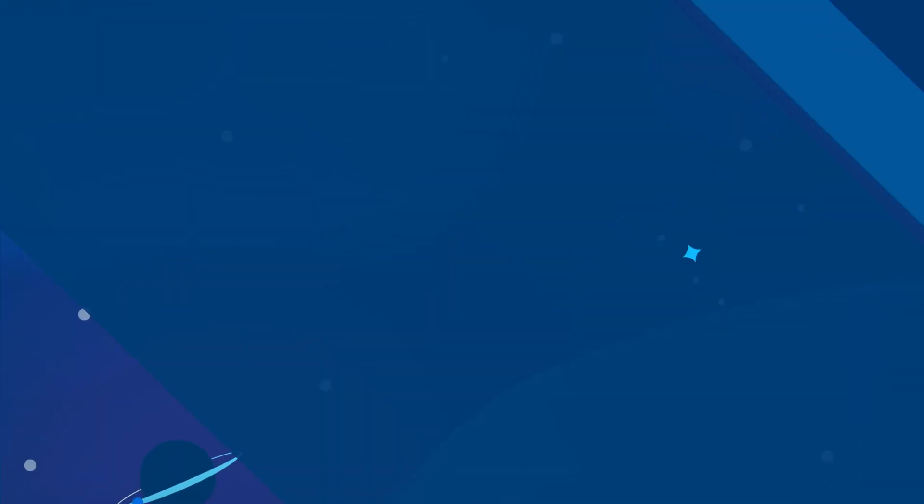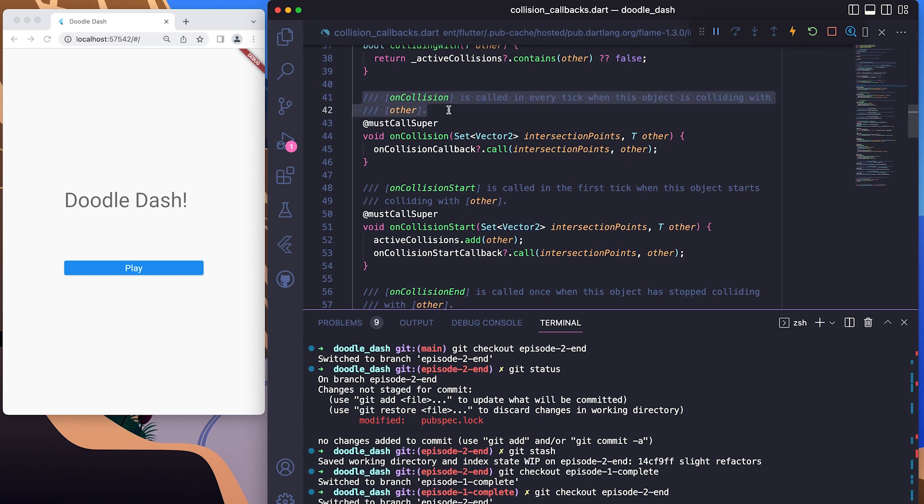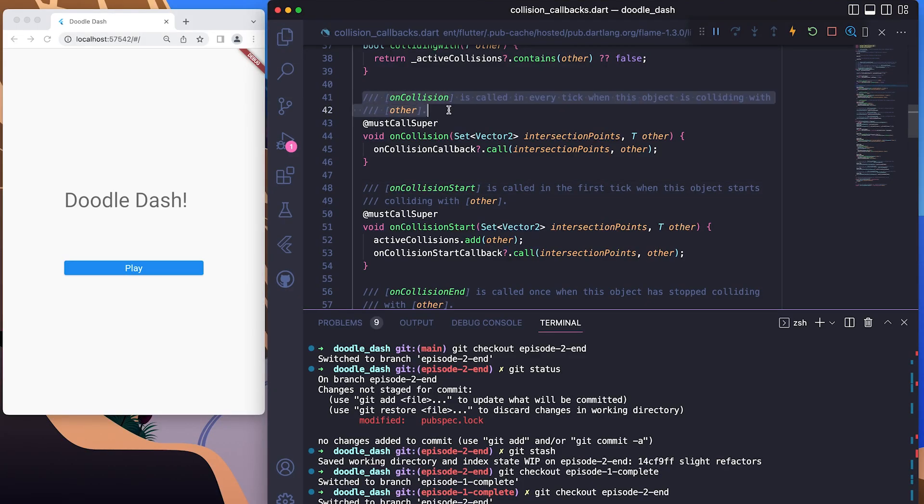The onCollision callback is called every tick when two objects are colliding — it will always be called whenever a collision is actively happening. On the flip side, the onCollisionStart and onCollisionEnd callbacks are only called for one tick each: at the very first tick when two objects start colliding, and at the very last tick when a collision stops. On the topic of collisions, we also updated the platform manager class to get rid of unwanted behavior. Previously, platforms would be placed partially off screen or overlap with each other. Fixing it adds much-needed polish to the game.